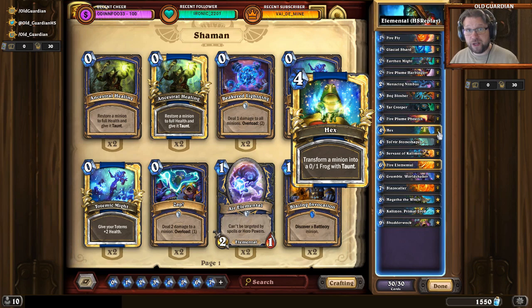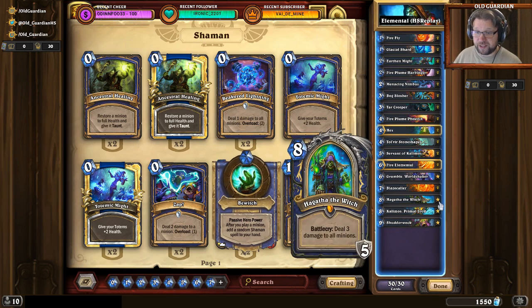You have some excellent grinding tools, of which Hagatha the Witch is the best. So, do you keep Hagatha in the mulligan or not? Your desire to keep Hagatha goes higher the grindier the matchup is. If you're facing something like Warrior — it's going to be Odd Warrior — you always want to keep Hagatha. In fact, you prioritize Hagatha and mulligan everything else for Hagatha against Warrior.